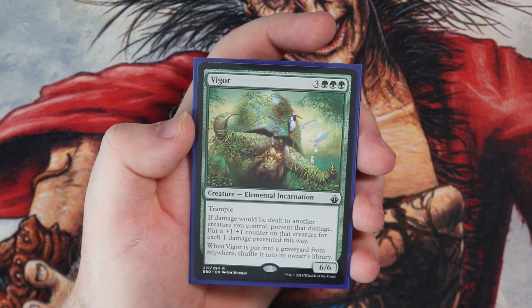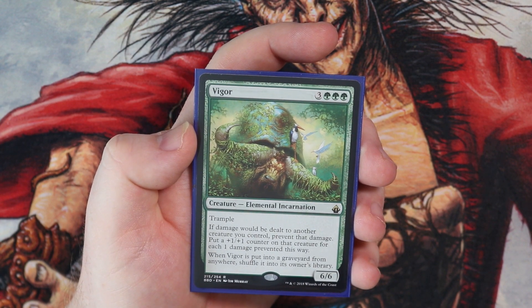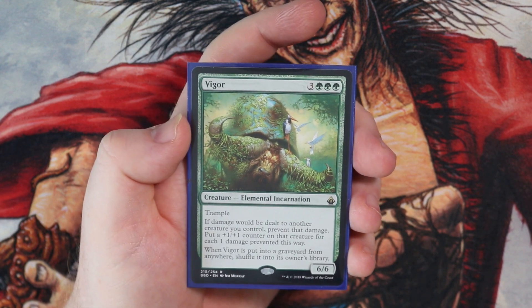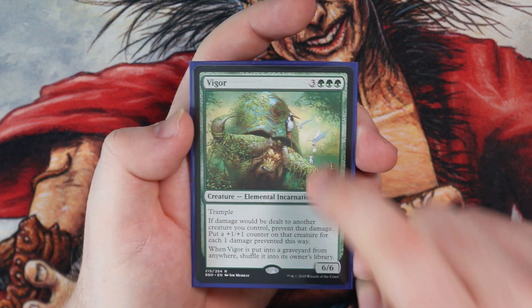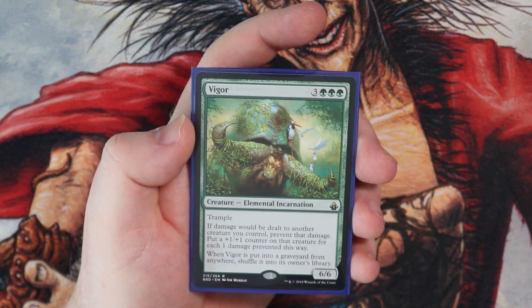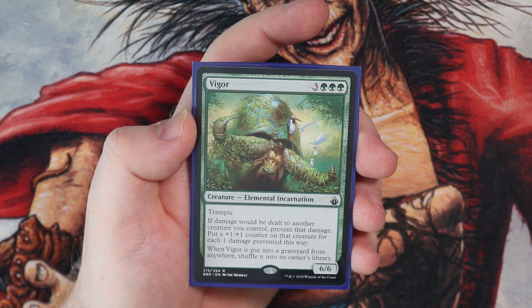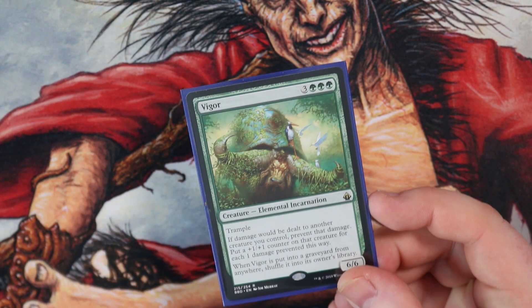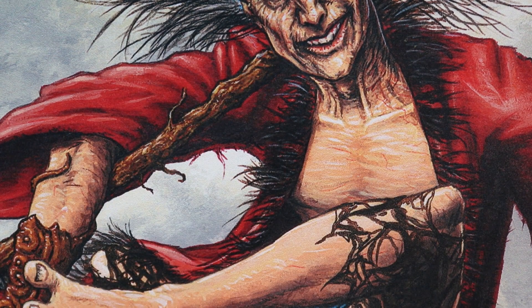And Vigor — one of my favourite green creatures. 6/6 with Trample. If damage would be dealt to another creature you control, prevent the damage and put a +1/+1 counter for each 1 damage prevented this way. Love this card — not played enough, at least in the groups I play in. When it's put into the graveyard, shuffle it into its owner's library. You're getting a 6/6 for 6 with Trample — this is value personified and can really protect your creatures.